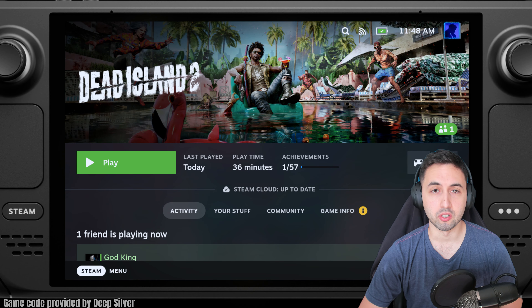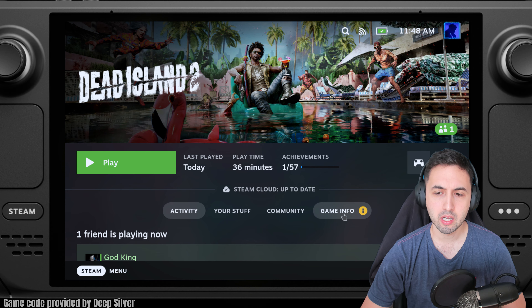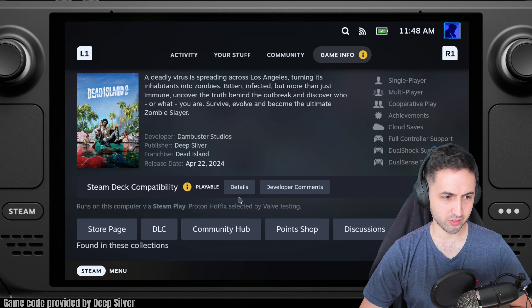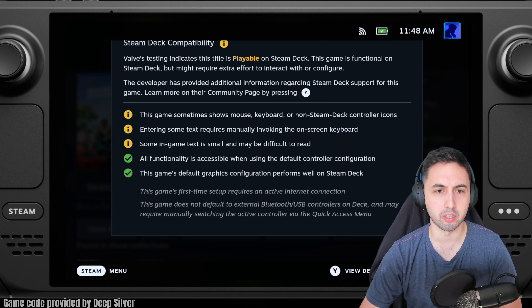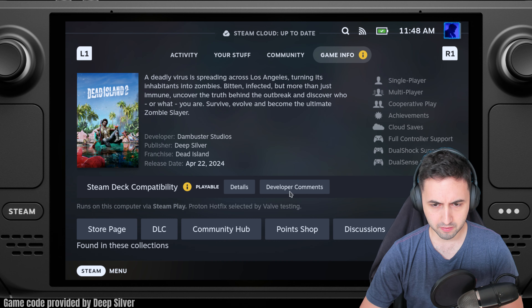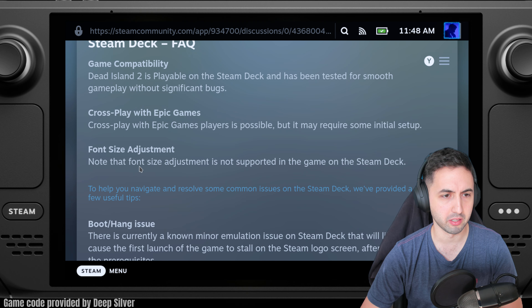Hello everyone, I'm Santiago Santiago, and today I'm going to be revisiting Dead Island 2 on the Steam Deck. It just came out on Steam, and there's something interesting about Steam Deck compatibility — it says 'playable' because you have to invoke the keyboard a couple of times. But this is the first time I saw a developer comment when it comes to Steam Deck compatibility.